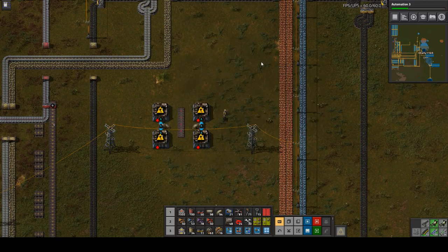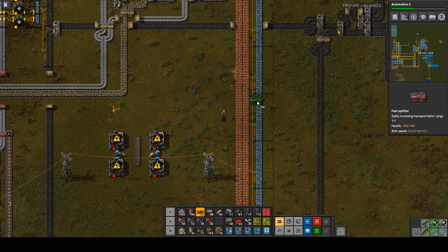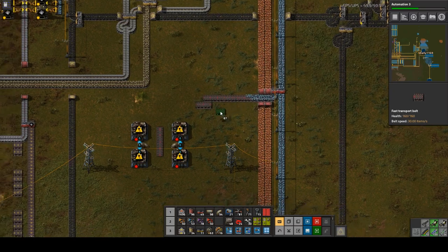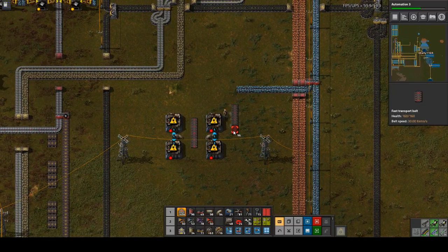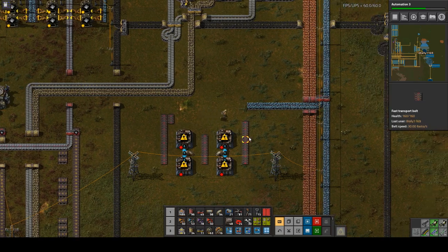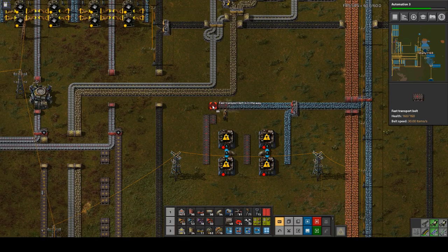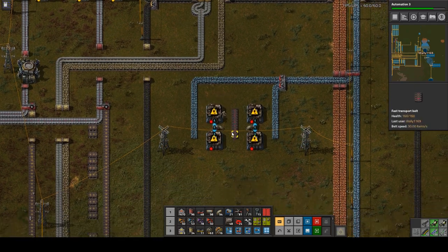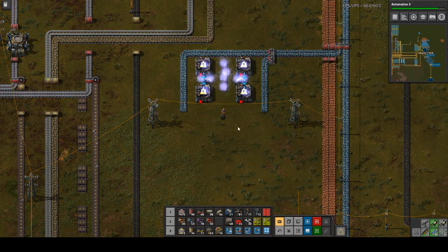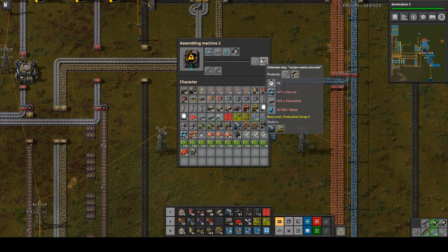We only need one iron ore every 10 seconds each, so I'll just steal it off of this line going to circuits — not that worried about it. We'll just add more circuit iron when we need it. Need a belt here and a belt here. We also need stone — I think the best way to handle that is to take half belts of each, split off, and run it in there.